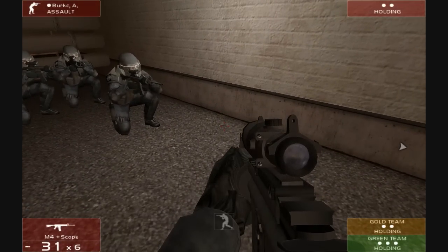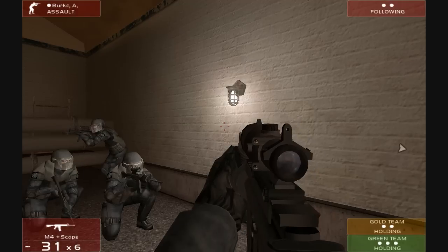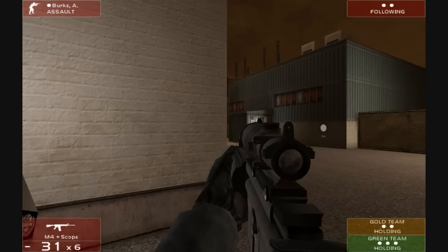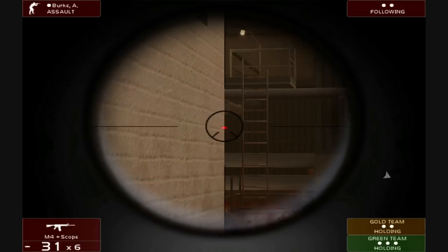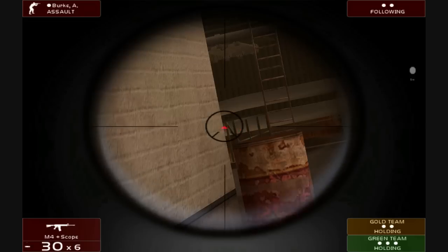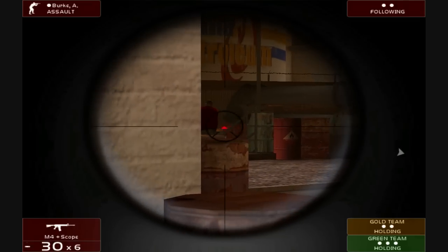We can change between teams — I'm red at the moment, now I'm gold, and now I'm green, back to red. You can also switch between different characters within each team. So effectively what we have is the ability to be any one of eight team members, which means we can take control of any one of eight team members' weapons or kit.